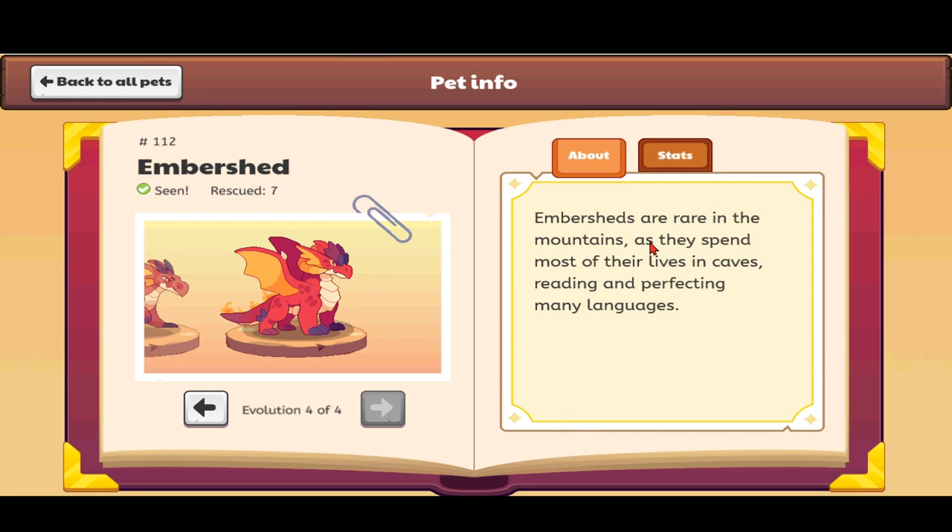The Embershed description reads: 'Embersheds are rare in the mountains as they spend most of their lives reading and perfecting many languages.' The Embershed dropped its devil-face look and now has more color with fire on its tail — so cool! We're going to be looking at the Embershed and a few other pets battling today, but we won't do all of them as that would be too long.